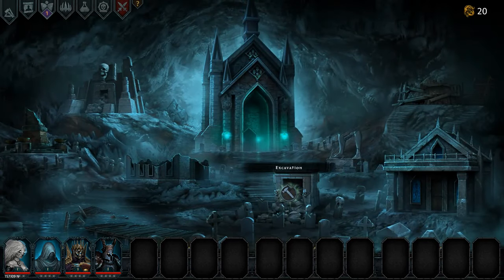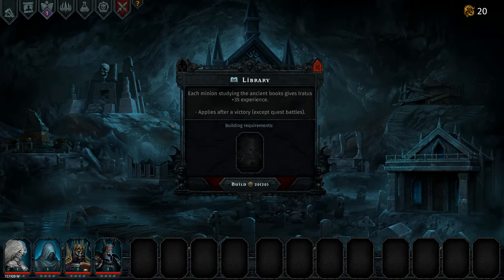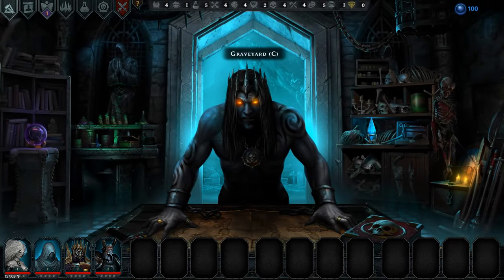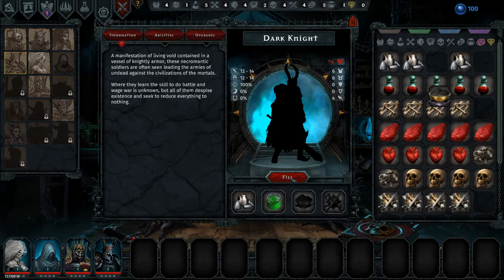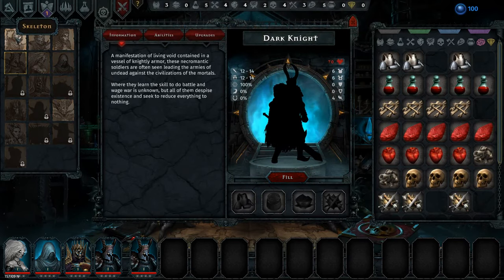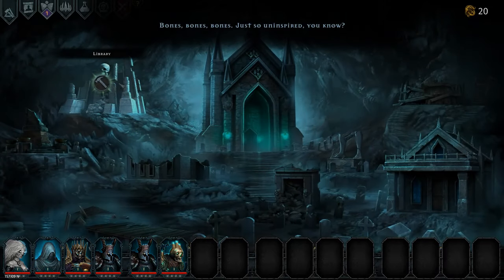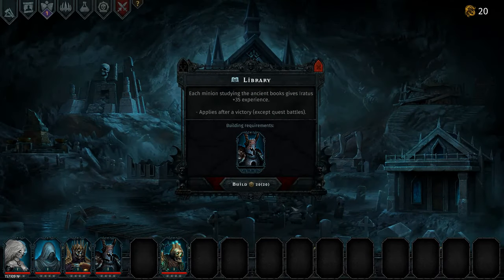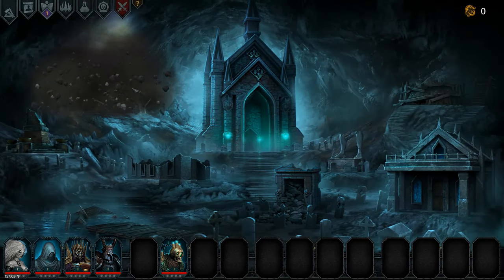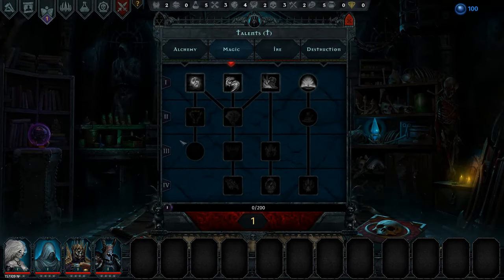If we take a look at the Graveyard, I think I want to get Excavation going as soon as possible, but I also want the Library going as soon as possible. So I think we're going to start with the Library, get Eurytus some experience. We'll do a Skeleton — Bones, Bones, Bones, Bones — which we can then use later to build the excavation thing. That's plus 35 experience after each battle, which is pretty good.